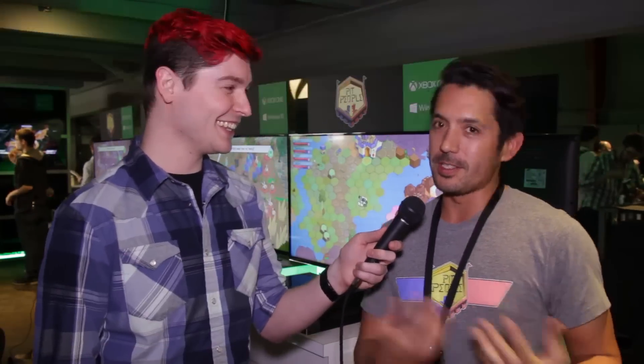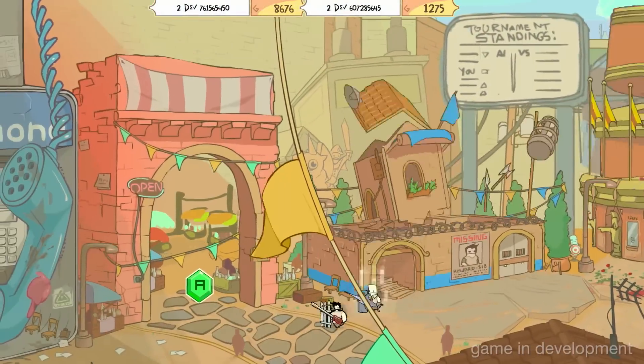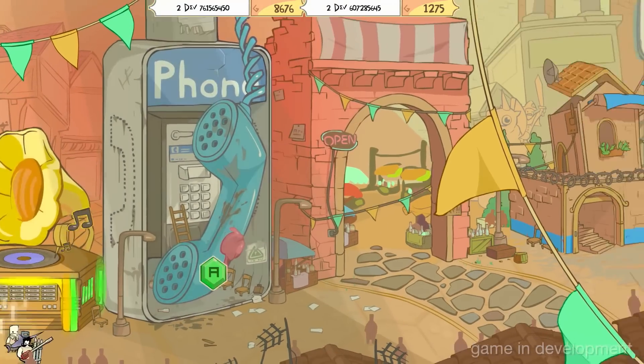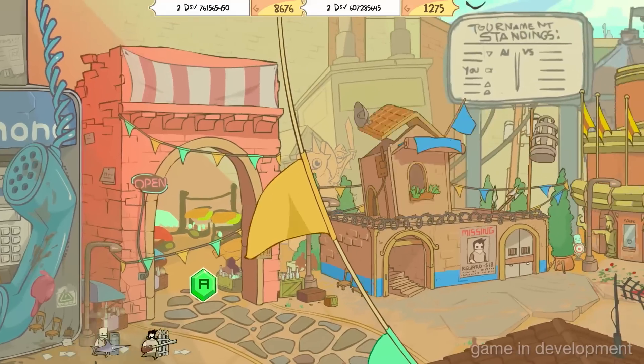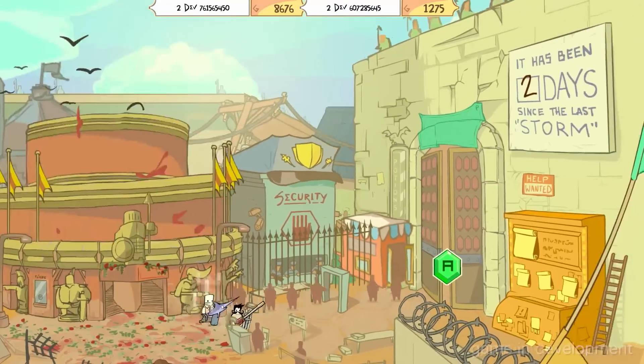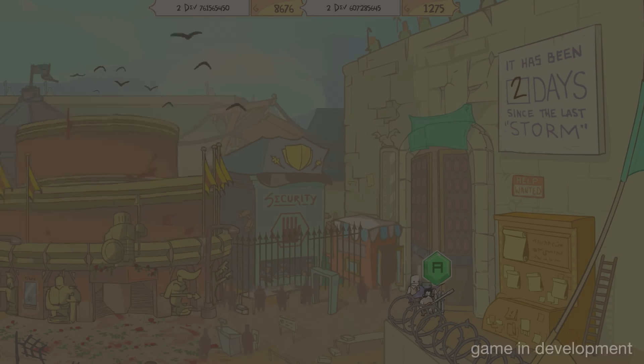He seems like God — he can just make things happen in the game. He was the narrator in Battle Block Theater, and we brought him in for this one and created a whole new character. It's not just an omniscient narrator this time — he's part of the story. There's definitely an agenda; we refer to him as the unreliable narrator type.